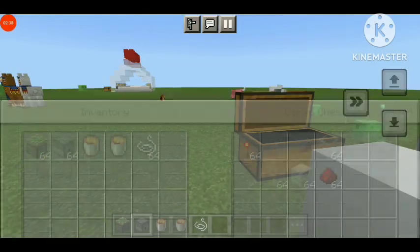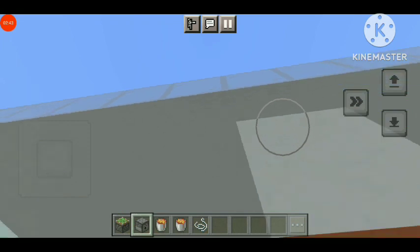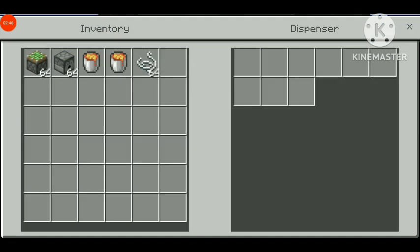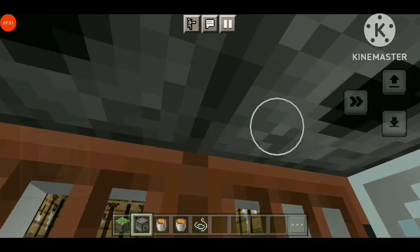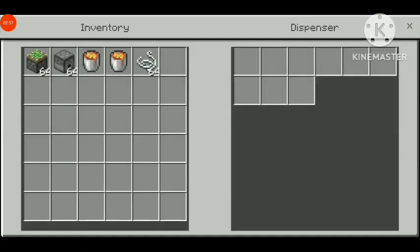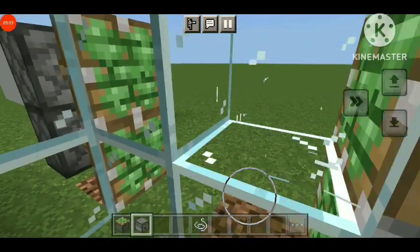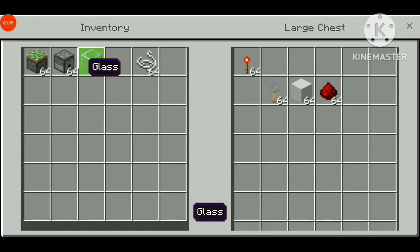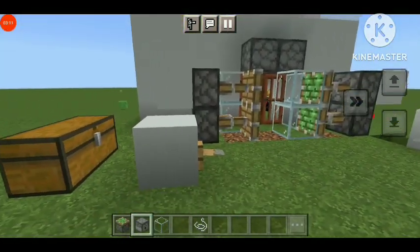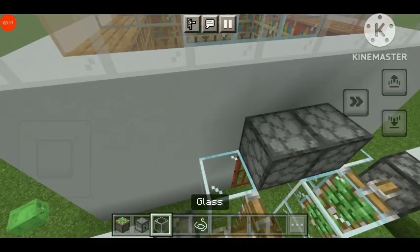Now let's leave the middle and get what we need. We have to go ahead and use it. Now let's go ahead — I will put a bucket in the other way, then put a glass in place. You can put a glass in the inventory, and then put a redstone in here.